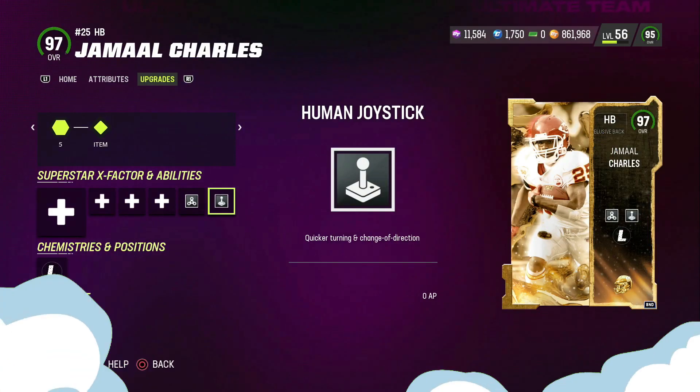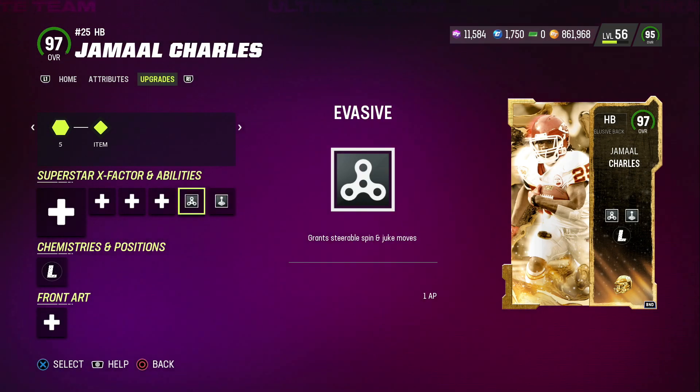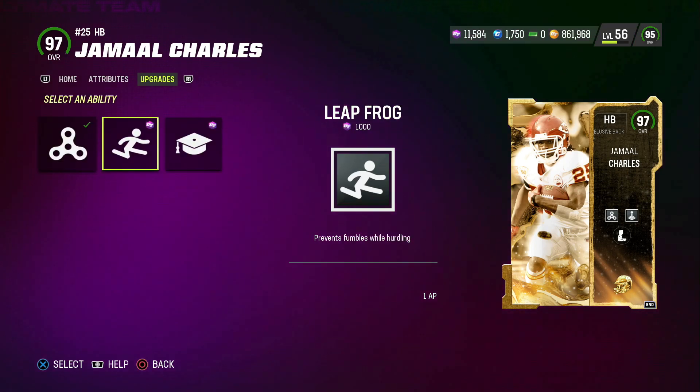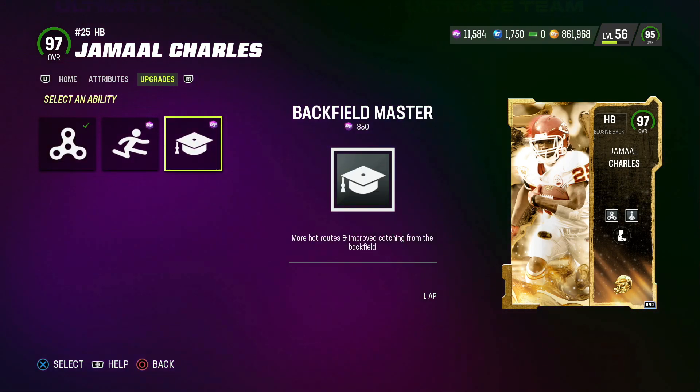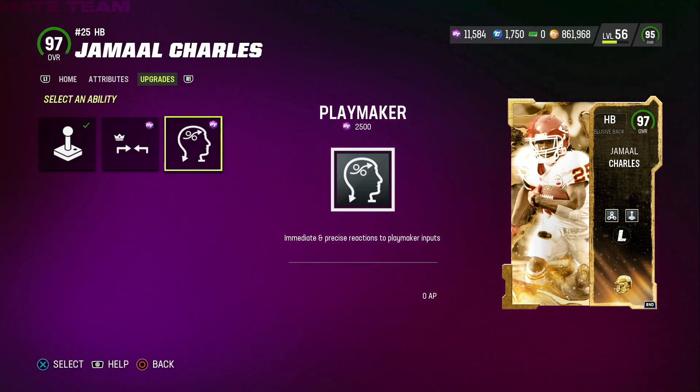Hey, what's up? Right now we're gonna be taking a look at the new Legends halfback, Jamal Charles. I got him with zero AP Human Joystick and one AP Evasive, but he does get Leap Frog from one AP and Backfield Master for one. On the second slot he gets Shorten for zero and Playmaker for zero.